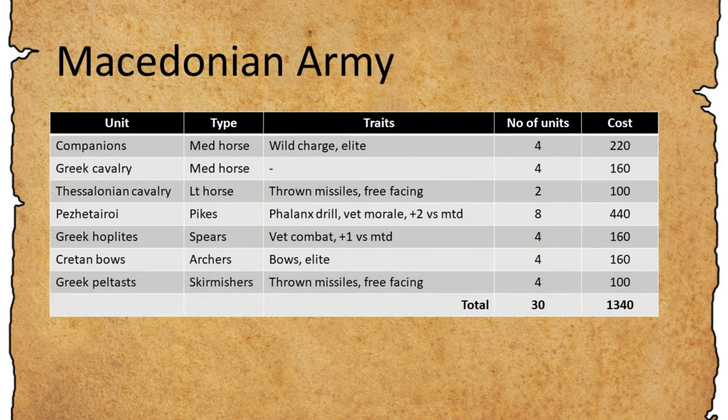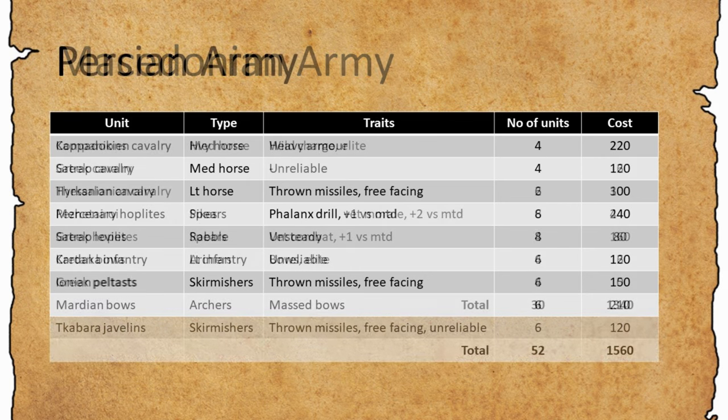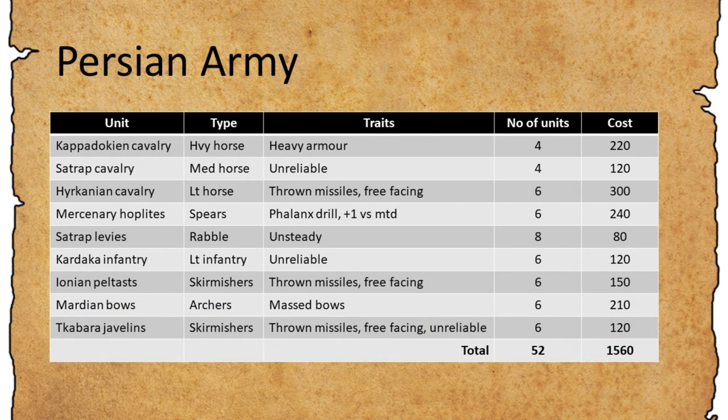This is the Macedonian army. Obviously we've got the companions and the pikes, some Greek hoplites, etc. They have a total of 30 bases and 1,340 points. As for most of these battles, the Persians will outnumber the Macedonians — a total of 52 bases and 1,560 points. However, while they do have some good quality troops like the mercenary hoplites and the heavy horse, a lot of their troops will be unreliable and unsteady, so definitely lower quality than the Macedonians.